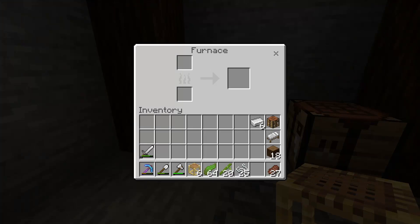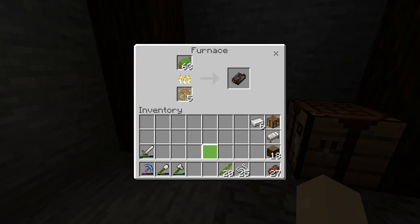Bamboo can be crafted into something really useful though, and that's scaffolding. Whilst it takes four bamboo to cook up one item, you can use six bamboo and a piece of string to craft six scaffolding, and then each of those can cook six items.